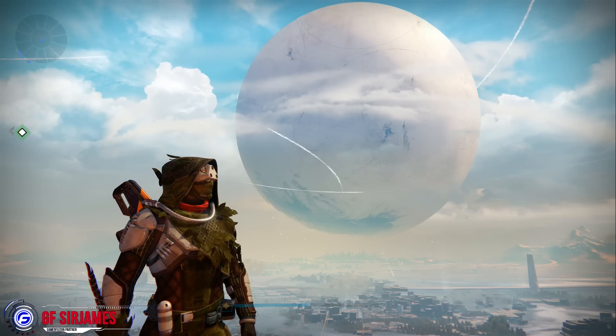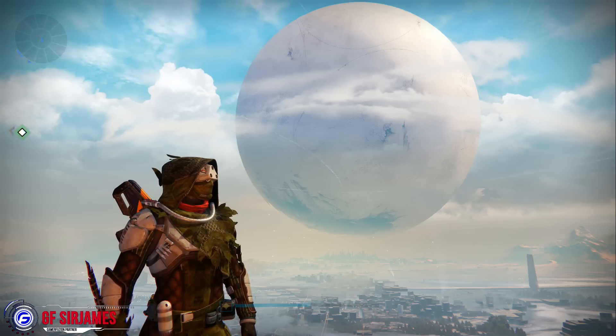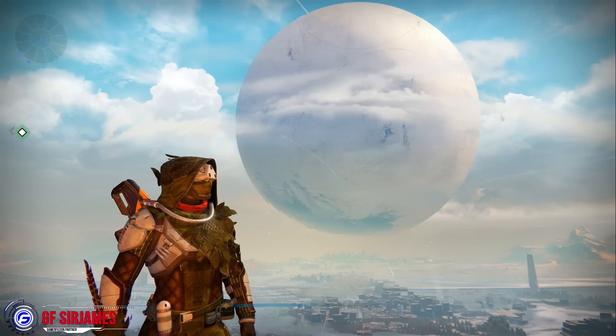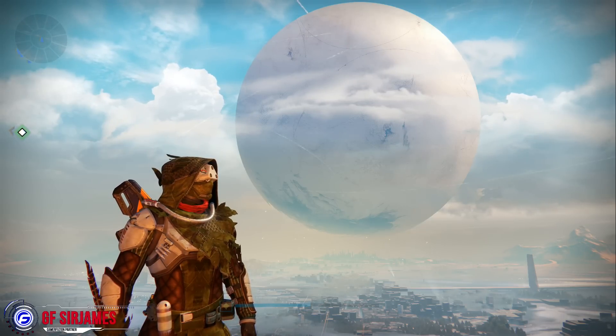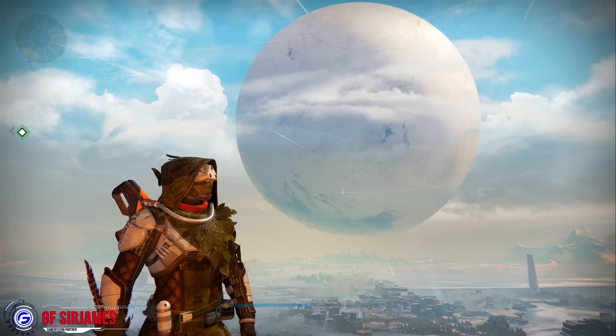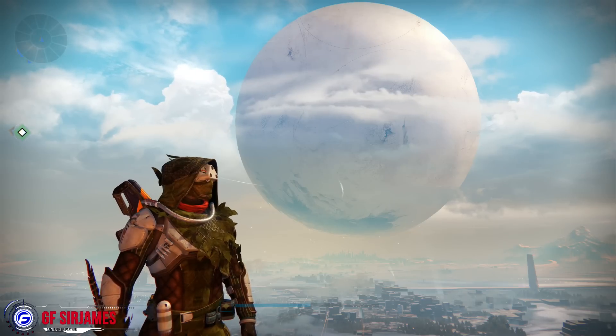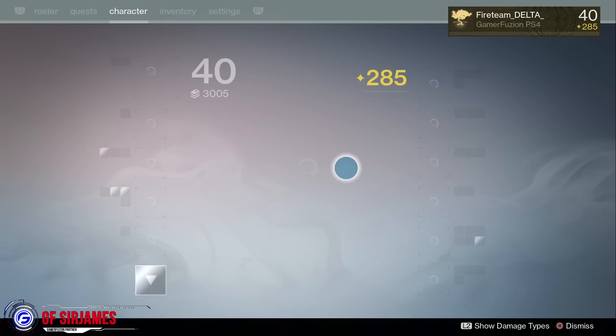The one I'm going to be showing you today is for the Hunter class. This is a Vanguard armor — out of the two versions they have — and this one is known as the Bog Wild 1.0. When I first saw this armor in screenshots before the Taken King came out I was like, this is the first thing I want to get, and I was actually surprised to be able to complete it within this week. Anyways, let's go ahead and get a closer look.